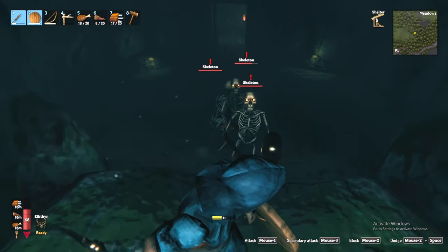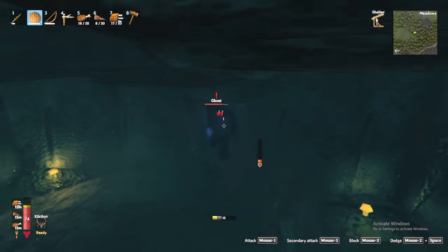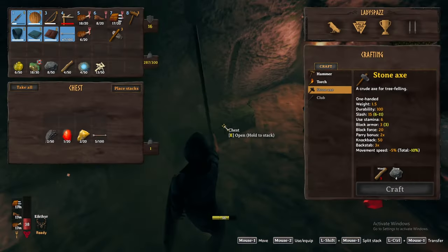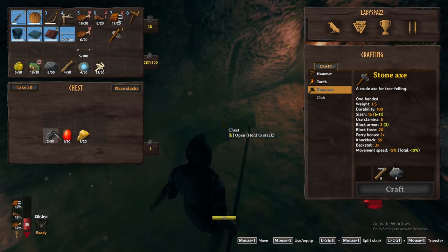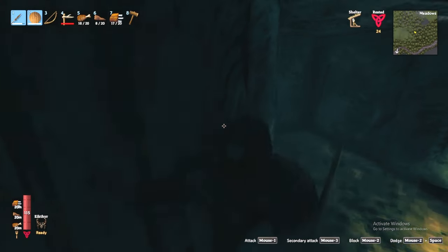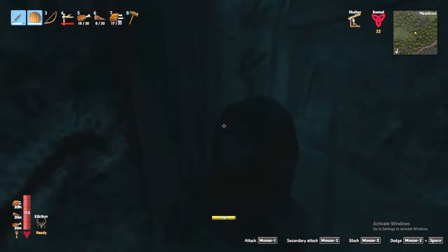Inside, you will find more skeletons, ghosts, and more rarely, rancid remains. As you navigate their narrow passageways, you'll find loot in chests such as feathers and arrows, but also valuables such as coins, amber, and rubies. The amber and rubies will have great value to our new friend that I will introduce to you later in this video.